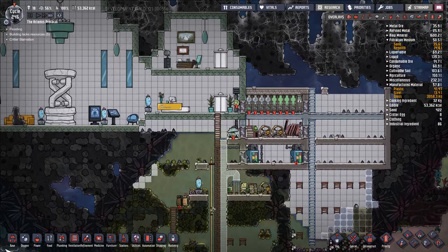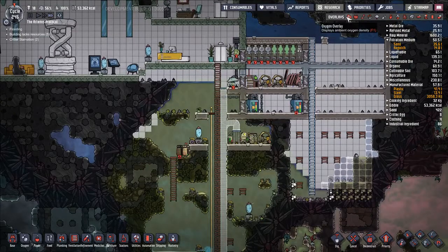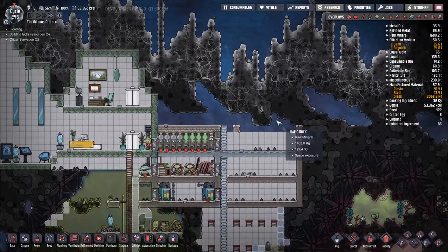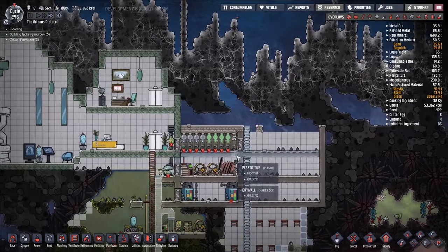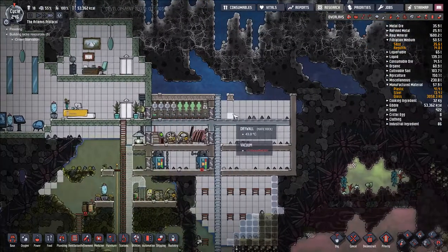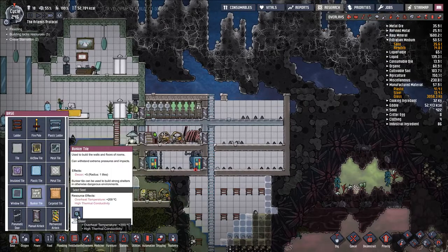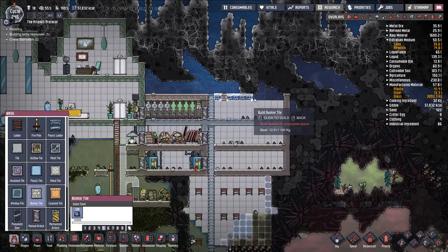Hello and welcome back to Oxygen Not Included, our Let's Play series, episode 61. I think it's finally time to do a little bit of space stuff. We want this powered up all nice, but let's start getting ourselves our bunker tile up here.